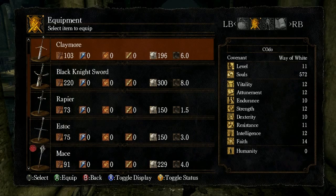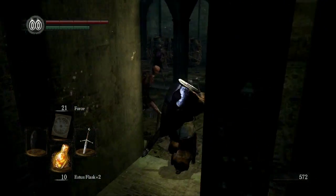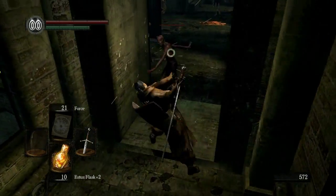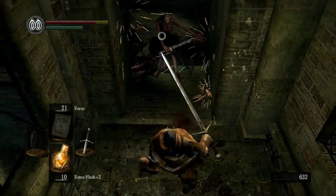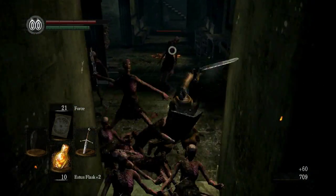I'm gonna switch back to the Claymore, because you want range with these hollows. Plus the damage allows for a one-hit kill. Look at the range — it really outclasses them. Makes this way easy.